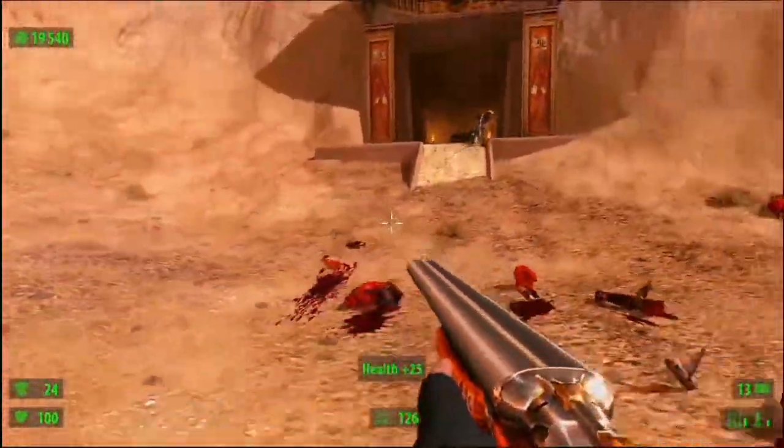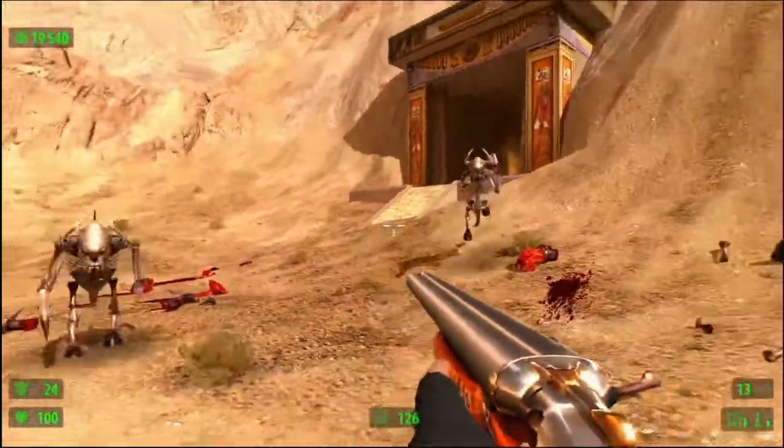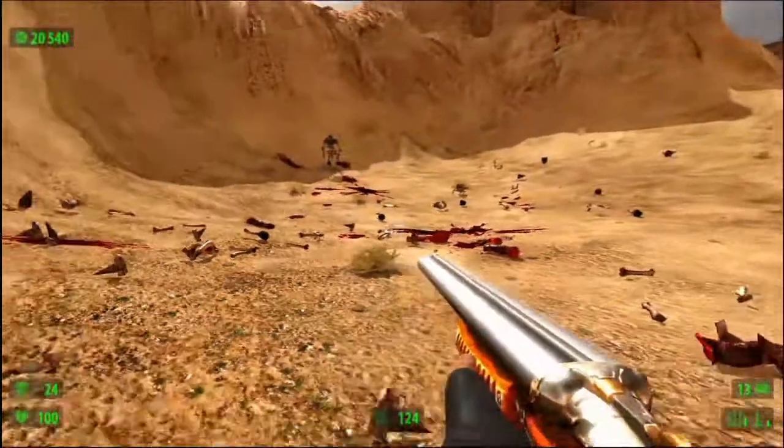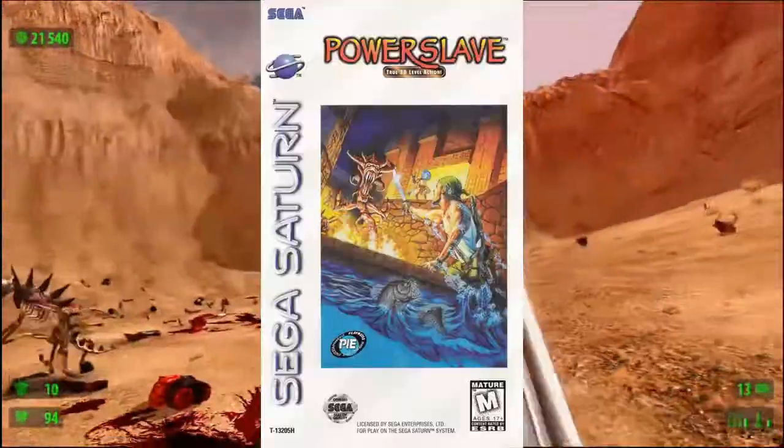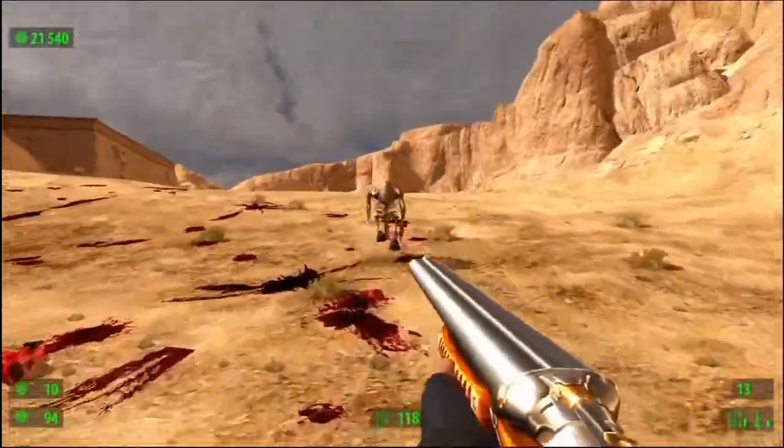Today we're playing an Egyptian desert themed FPS. The game is called PowerSlave, and we're playing the Sega Saturn port, because it seems to be the best version.